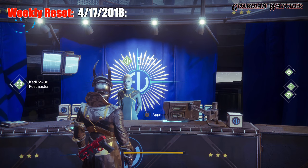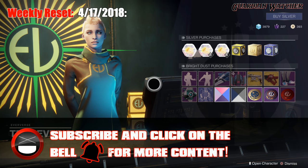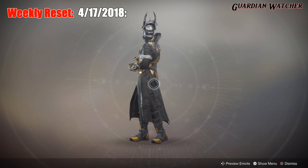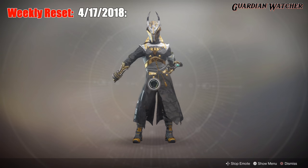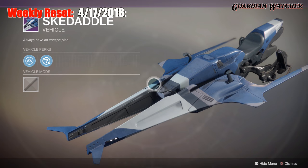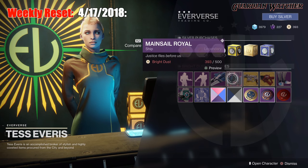Let's go ahead and find out what Tess Everest has at the Eververse this week. We're going to start with the Emotes first. We have Confused, then we have Floss Dance. Next, we have Skedaddle for the Wonderful Speeder. For the Ship, we have Mainsail Royal.